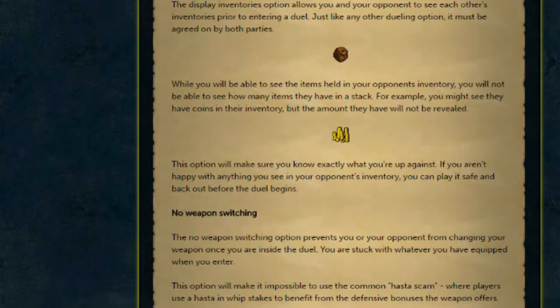If you've got the No Weapon Switching option on, then if you go into a fight with a whip, you are restricted to only using the whip. This will be really good for people that are boxing with specific weapons — you won't have people switching out. This, combined with the Display Inventories option, will pretty much mean that when you go into a fight, the majority of the scams you see at the Dual Arena are just useless and people won't be able to take advantage of them.